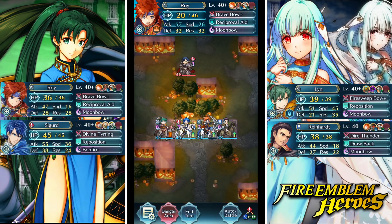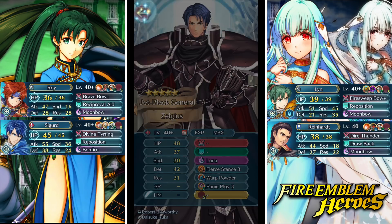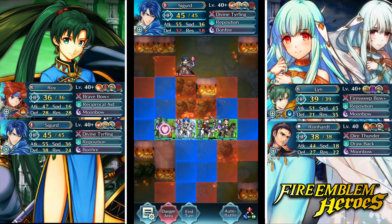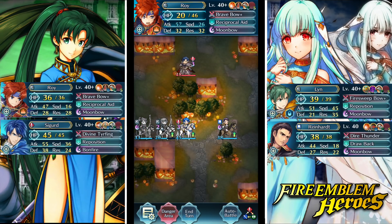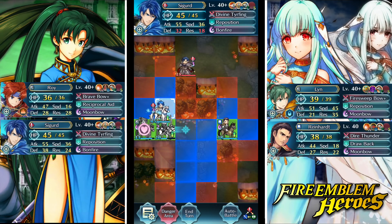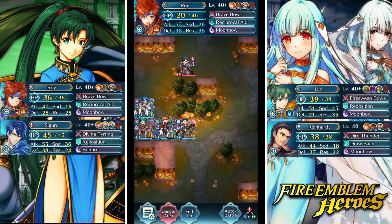Can Roy take out Zelgius? He has no weapon - it's the no-weapon Zelgius glitch! That's the first time I've seen it. I literally have nothing to fear. I can just set up on him. That's awesome - I'm just gonna set up on him because he can't do anything.